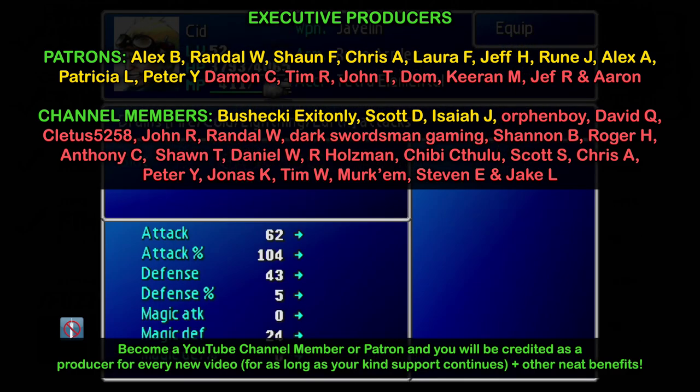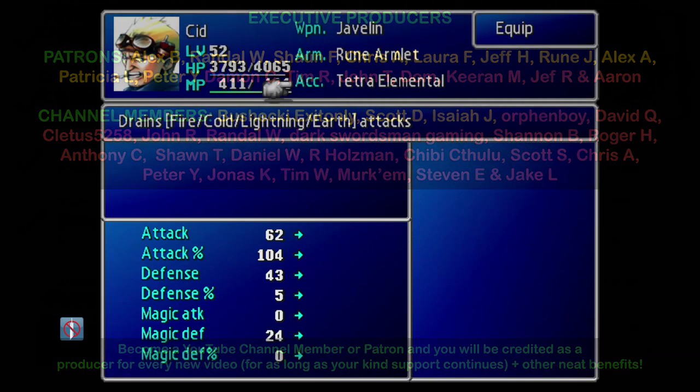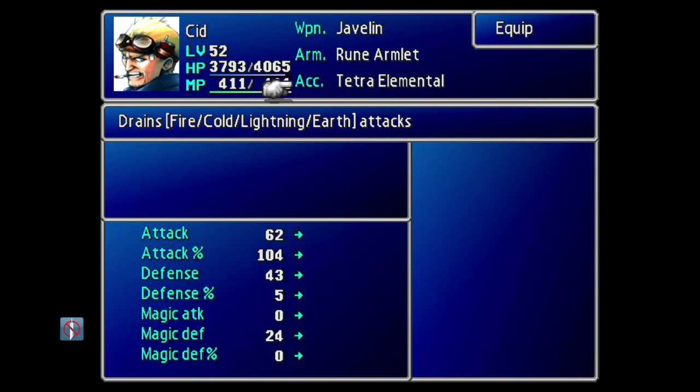This is a great item that, for the party member it's equipped on, will help them to drain fire, cold, lightning, and earth-based elemental attacks. In other words, enemies that cast those attacks onto that party member will actually heal the party member rather than do damage to them.